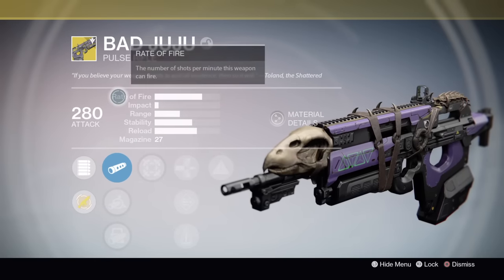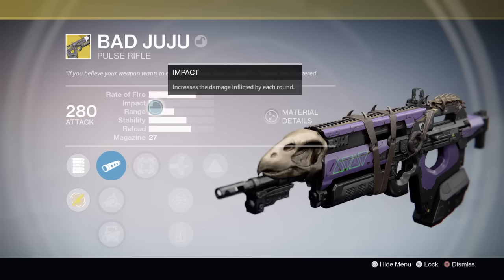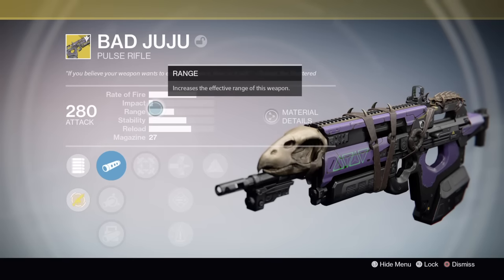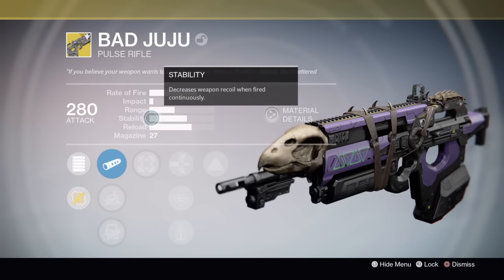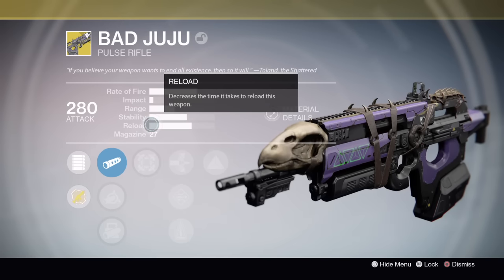Now let's look at the stats. It has a really high rate of fire, low impact archetype, and a decent range — but it's kind of low for a pulse rifle. It has decent stability, higher than Red Death's, and a pretty snappy reload as well.